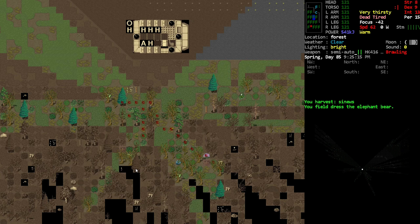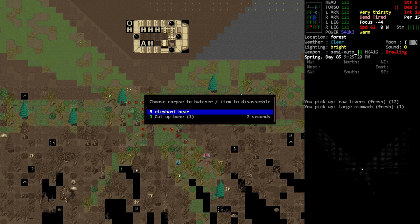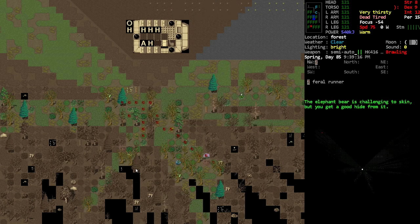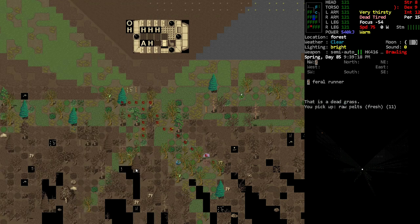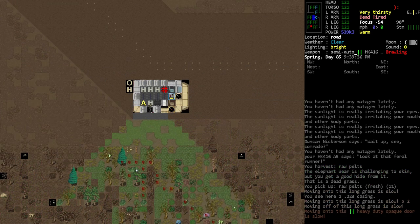There we go — easy peasy. Let's see if I can get the stomach and also the fur if I can get it. Can I also get that pelt? That zombie doesn't see me. Yeah, a pelt — cool! I'm pretty happy with that.